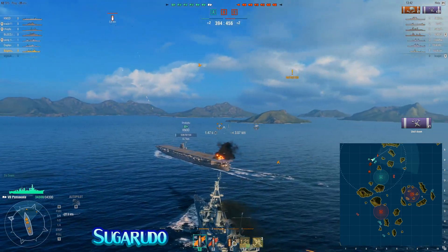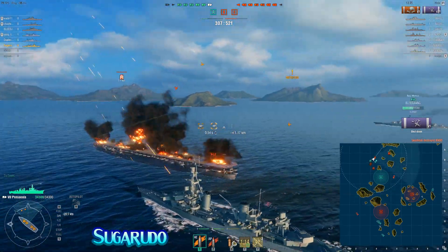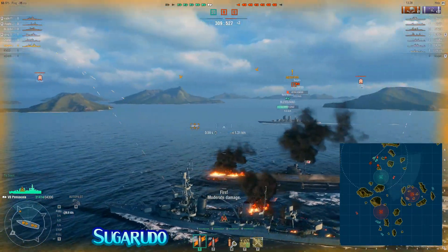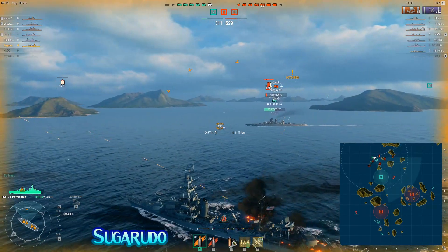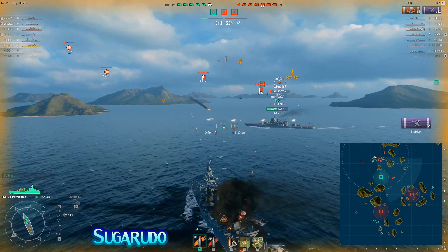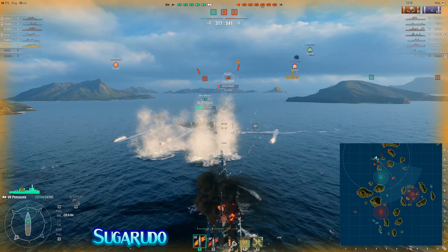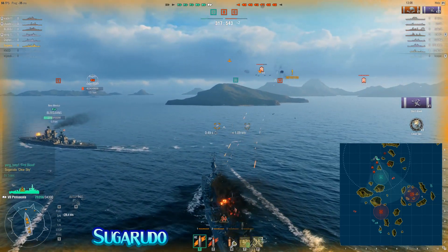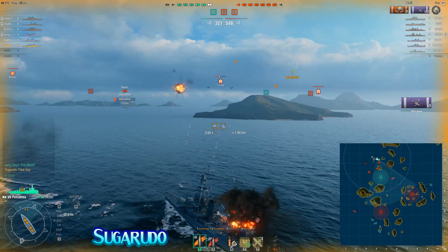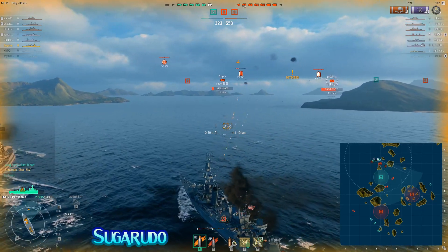Finally, the Shokaku that SugaRudo has been guarding for such a long period of time gets bombed, gets set on fire, and is killed off. By this time, SugaRudo has already shot down an impressive 32 aircraft. Immediately, he switches over from protecting the carrier to trying to keep his New Mexico alive. As you can see, there are just wave after wave of aircraft coming in. But all during this time, SugaRudo's AA has just been plucking away at these enemy aircraft — pretty much non-stop. And there's his Clear Skies medal, at already in excess of 30-something aircraft. I'm not going to show the entire battle, but you'll see just how many planes he shoots down.